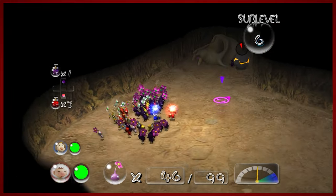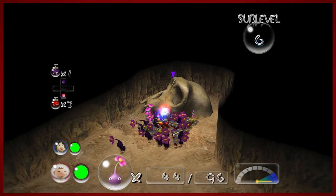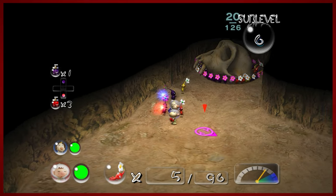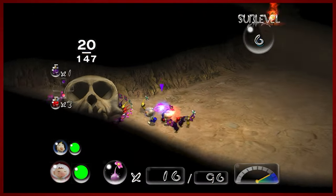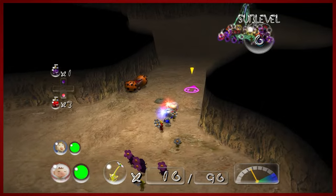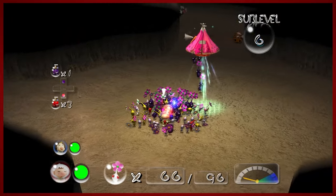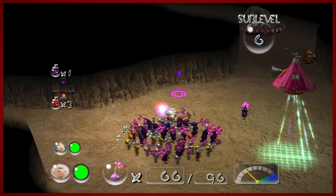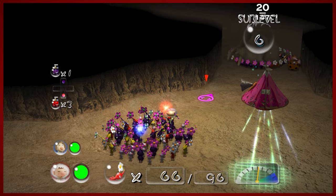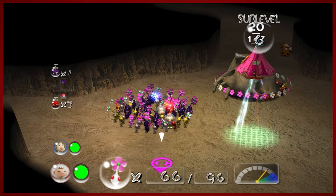Oh no! Get out of the way, Pikmin! Get away from that — oh you ding-dongs! They got stuck on the geometry of the skull. It's all right — we were afforded more purples than we probably deserved, to be honest. I hate losing purples, but we also gained quite a few today so I'm not super upset about it. If you need more, you can always go to the purple flower garden in the Valley of Repose.